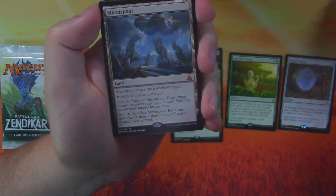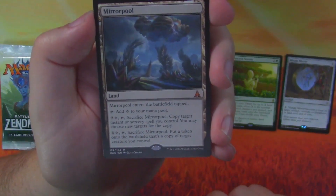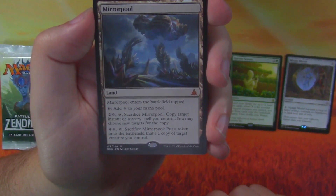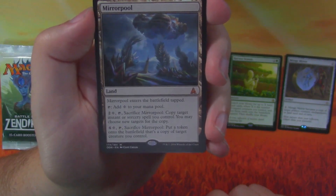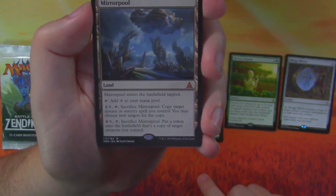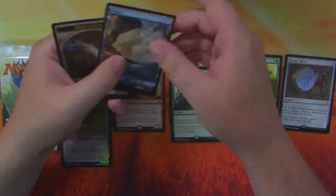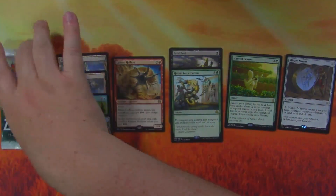We got our first mythic — it's a Mirrorpool! A land: tap to add a colorless mana, or tap and pay two colorless to copy target instant or sorcery spell you control, or pay four colorless and sacrifice it to put a token that's a copy of target creature you control. We also got a foil Thought-Knot Seer and of course the full art land in these sets.